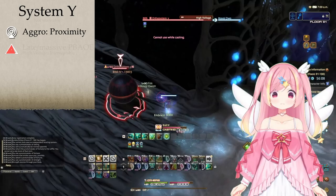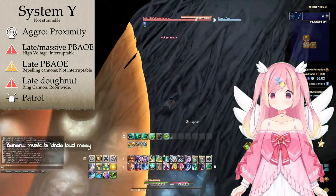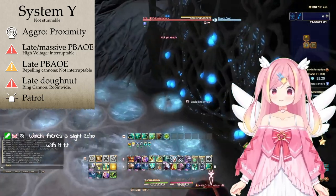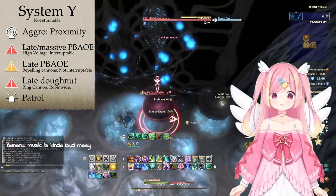Next is the System Y Patrol. This will cast High Voltage, a gigantic point-blank AOE that can be interrupted. It can also use Repelling Cannons, which is also a point-blank AOE, but it's much smaller. It also has Marine Cannon, a donut AOE.